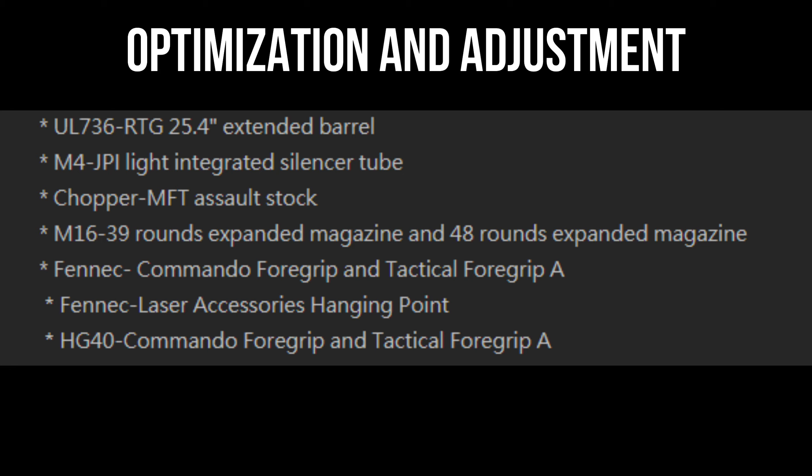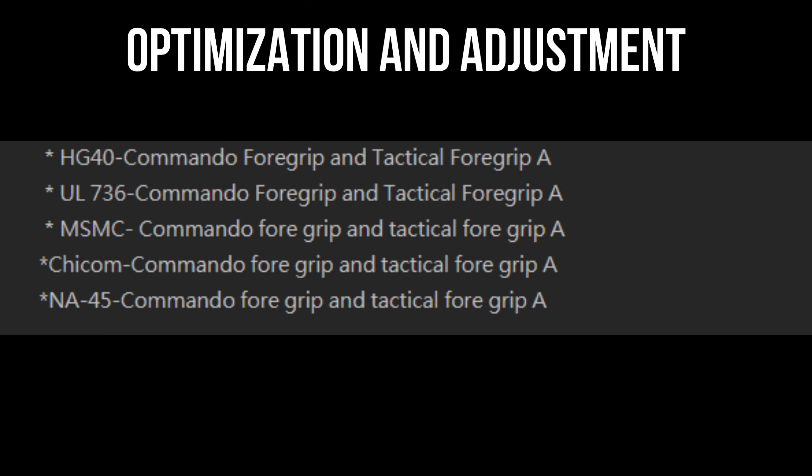Chopper MFT Assault Stock. M16 39 Rounds Expanded Magazine and 48 Rounds Expanded Magazine. Fennec Operator Foregrip and Tactical Foregrip. Fennec Laser Accessories Hanging Point. And for HG 40, U7 Lira 36, MSMC, Chicom, NA 45 — Operator Foregrip and Tactical Foregrip A.